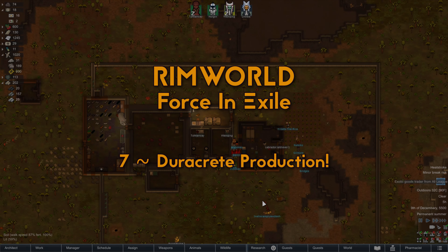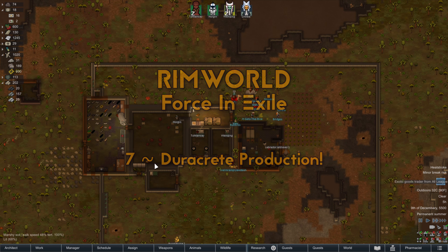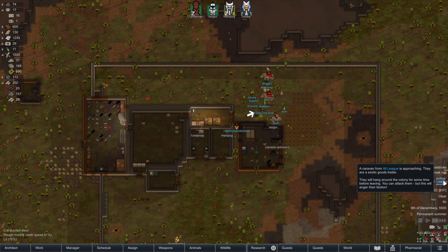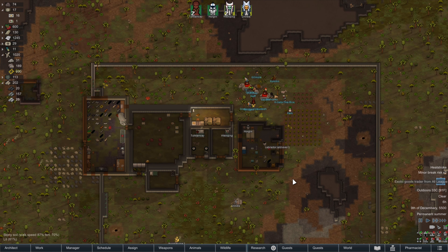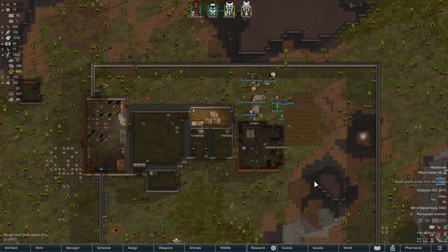How's it going? This is Kohlrolf and welcome back to RimWorld Force in Exile. So last time we took on those elephants. We have since had an exotic goods trader show up over the evening. So that's awesome. We should trade with them.